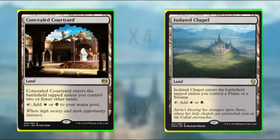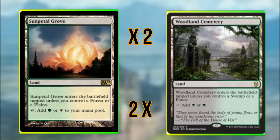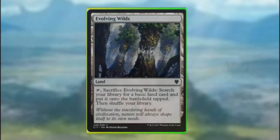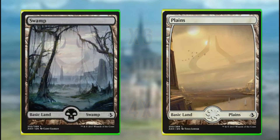For lands we're using Concealed Courtyard and Isolated Chapel as our duals. We're also running Sunpetal Grove and Woodland Cemetery, but only for use with Shalia Voice of Plenty. We have 2 Evolving Wilds, 6 Swamps, and 4 Plains making up the basics.